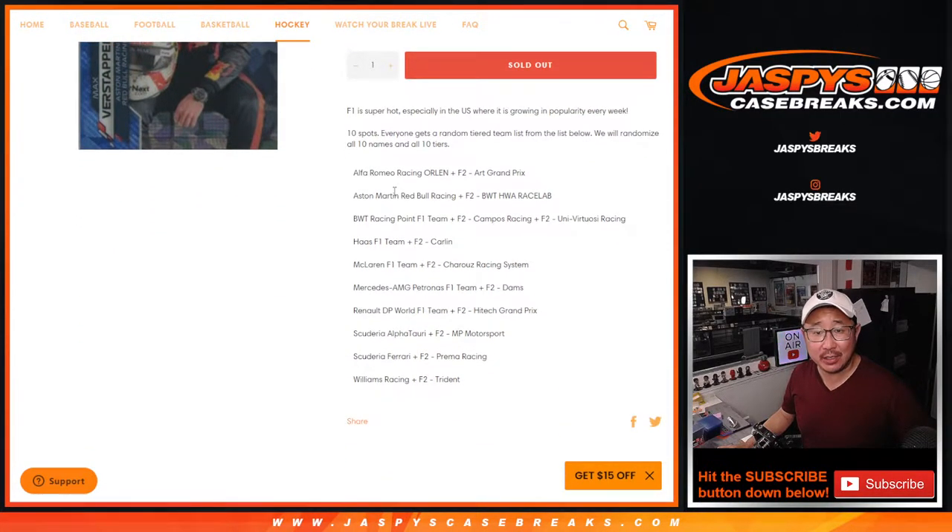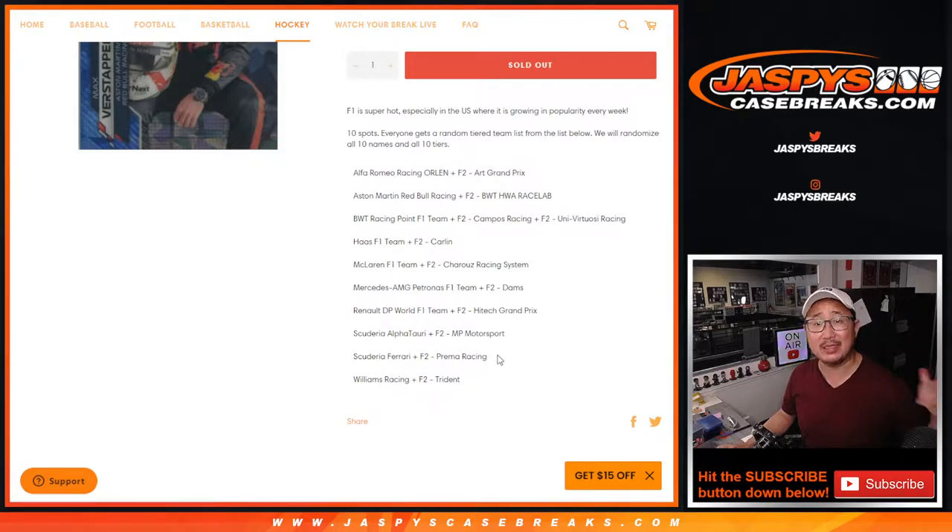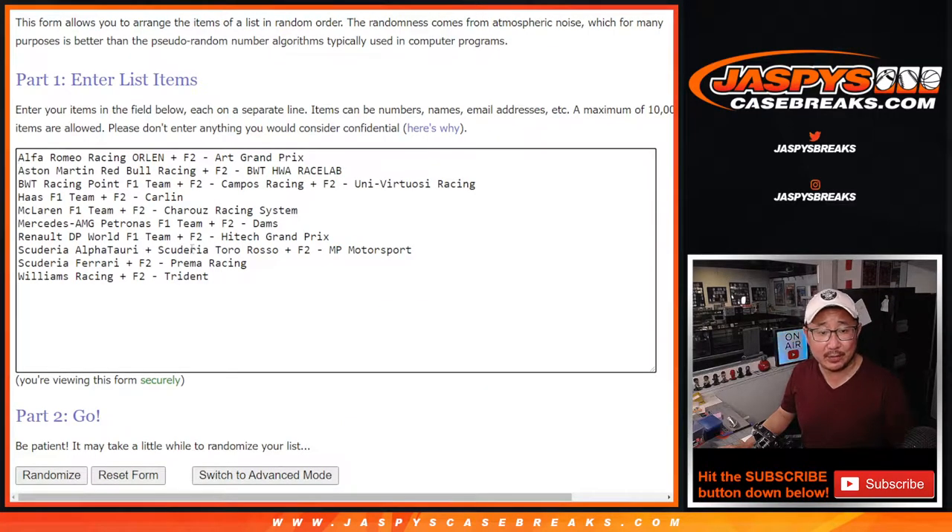10 spots. The tiers, the teams, and the combos are the same as the hobby box, and we actually have a hobby box break coming up a little bit later tonight as well. Just a quick note: we realize that on the checklist, or on the official list, there is a team, Toro Rosso, who's now AlphaTauri, but we've been sending all the Toro Rosso cards to AlphaTauri. We combo them up, just to let you know.